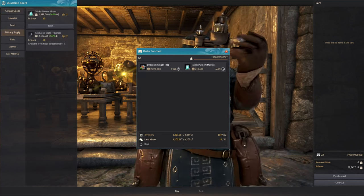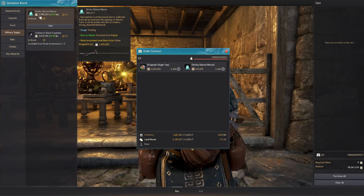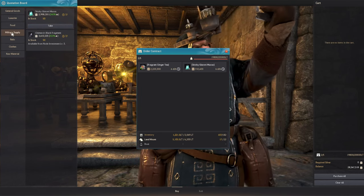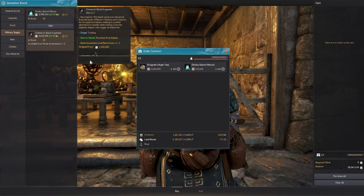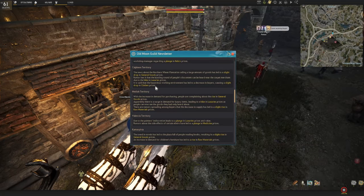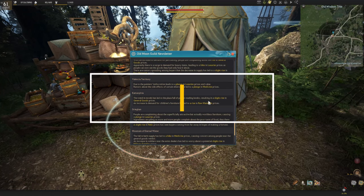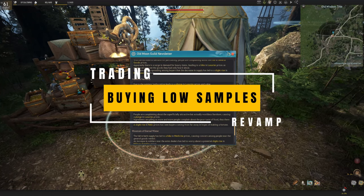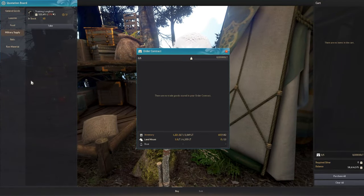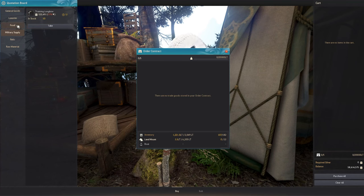There's also speculation — items not mentioned in the newsletter. For example, Sticky Glutinous Mucus is under military supply, and military supply was not mentioned in the Calpheon newsletter. For Kamasylvia there's a slight rise in general goods and raw materials — going to military supply, which was also not mentioned, it's at 37 percent, now 533,000 from a base of 1.4 million. That's a huge difference.